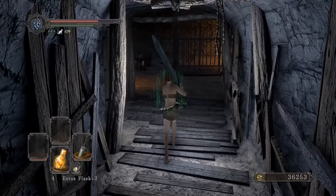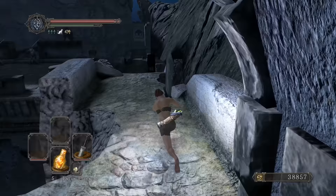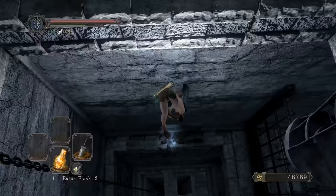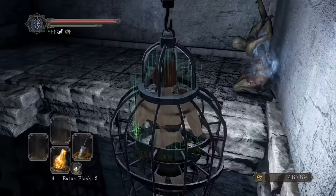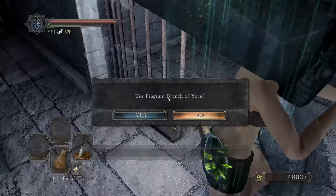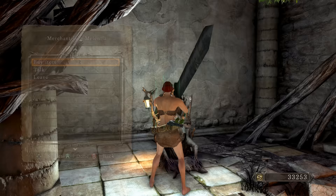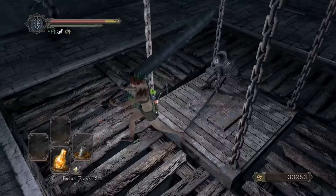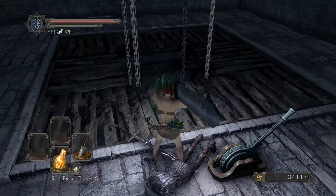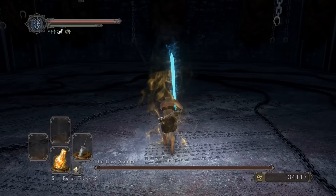Pretty easy to get. Let's grab this key to head towards Straid and the Lost Sinner. We can open this with the key — let me grab this Bonfire Aesthetic, always nice to have extras. We can free up Straid for that Sacred Oath later on. Let's buy all of those. Beautiful. And we're off — oh my god, she's dead. Let's go.